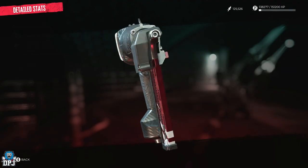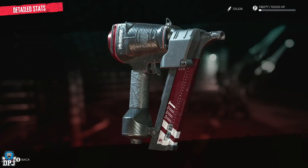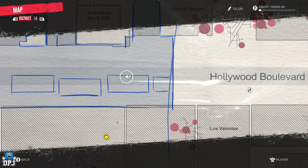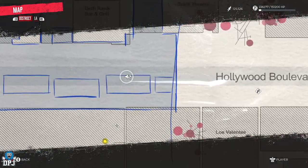And finally guys we have the Superior Neogon. Man oh man, this thing is incredible, so be sure not to miss out on this one. This one is located just outside of your workbench room that you will eventually come to, so go get this thing.